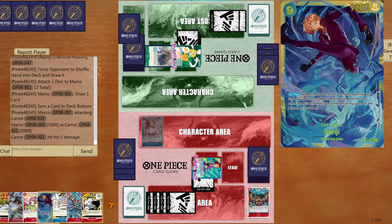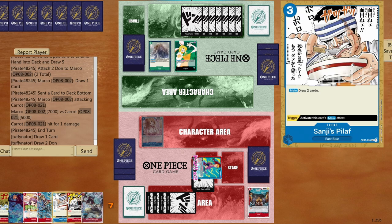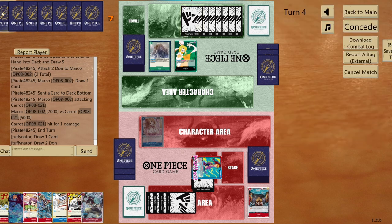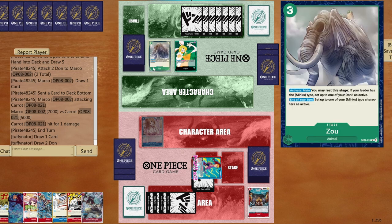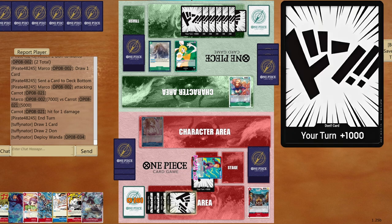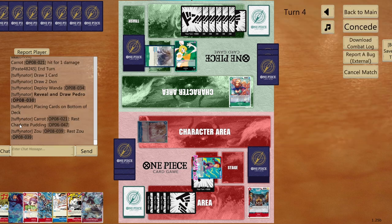Opponent plays Wanda going for the search — pulls Pedro — and Nekomamushi. Nekomamushi gets rushed. I'll counter it out to seven life. Opponent tries Gravity Blade — unfortunate — and taps with Neko. That was a mistake on my part. Now I'll play Newgate, give one DON!! to Marco, draw one card, place it on top, give minus 2000 to Neko.